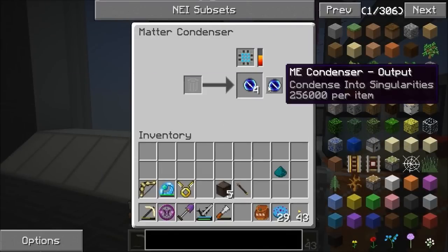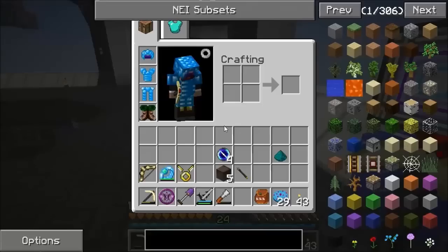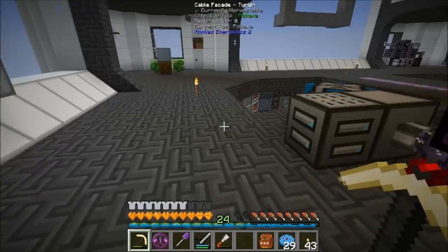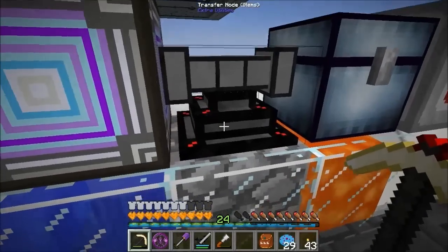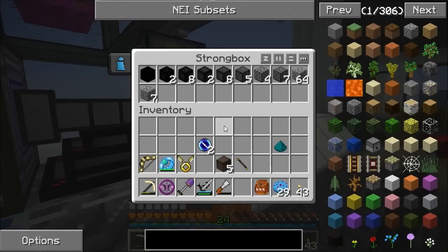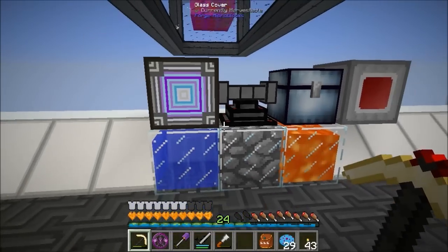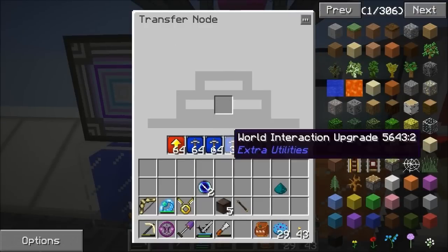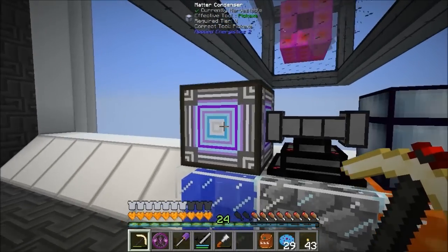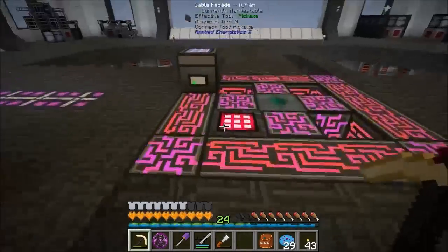I threw some ender dust on the floor near the matter condenser and it got sucked up - be careful with this thing, it'll suck up anything if you don't have a filter in there for cobble. It took them and sent them to the matter condenser and they got destroyed. Two is all I need for now, in fact one is all I need.